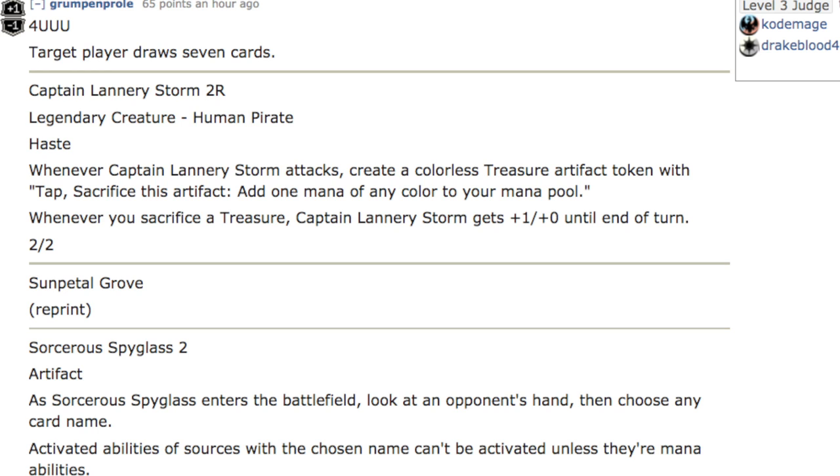Sun Petal Grove — very important reprint. Next, Spyglass — artifact. Whenever it enters the battlefield, look at an opponent's hand, then choose any card name. Activated abilities of sources with the chosen name cannot be activated unless they are mana abilities. Very cool — definitely artifact hate, which is becoming more and more important. At the end of the day, you do want to prepare for those strong cards.